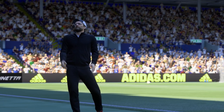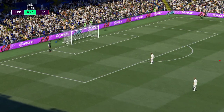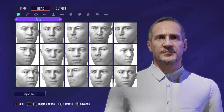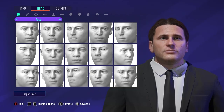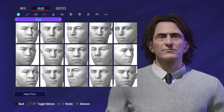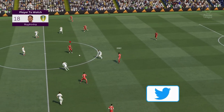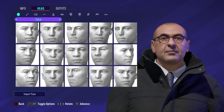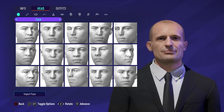We especially focused on manager faces, with 2 new manager faces and improvements to a couple existing ones, including Roberto Deserbri, Adi Huter, Gerardo Cioane, and Thomas Frank. We also added and improved some faces in the unemployed manager faces add-on, such as Maurizio Sari, Luciano Spalletti, and Massimiliano Allegri.